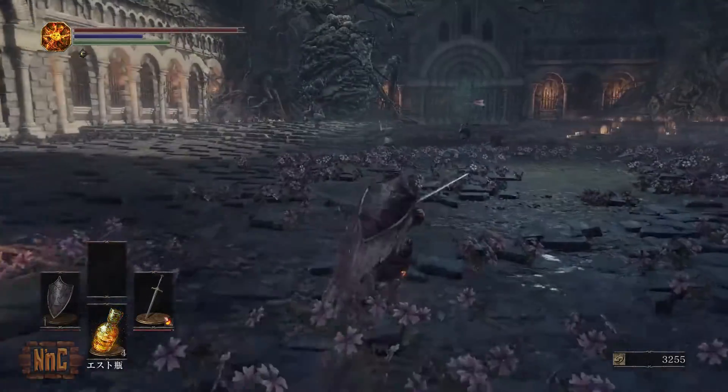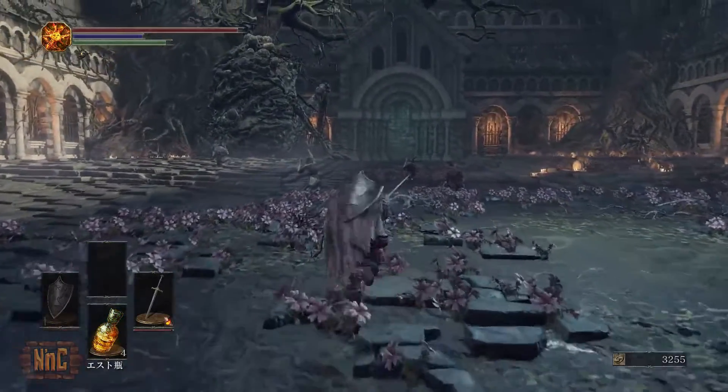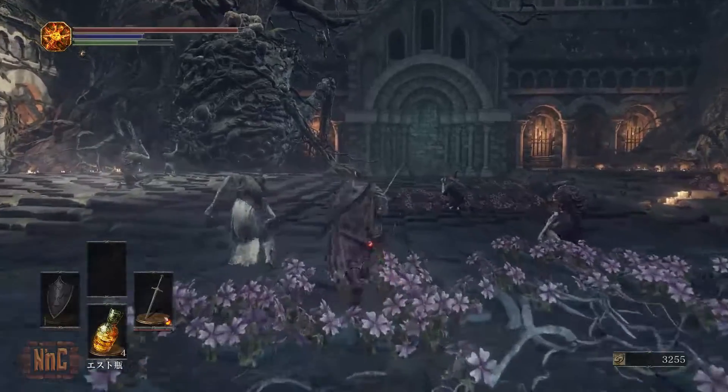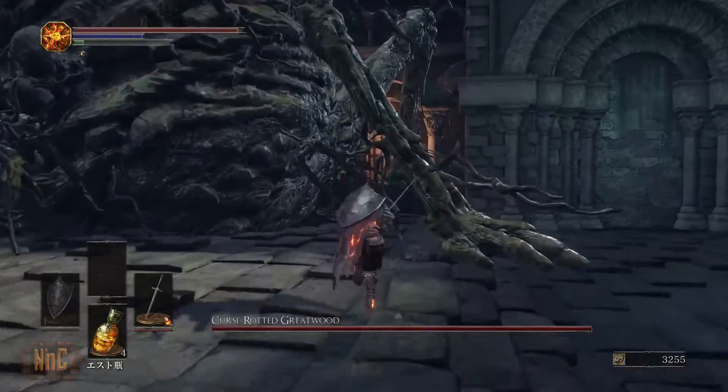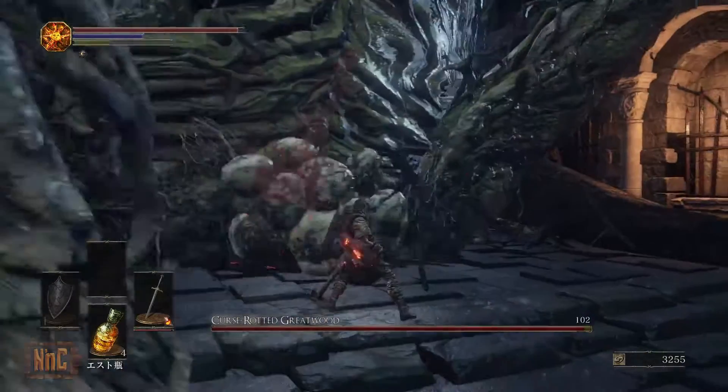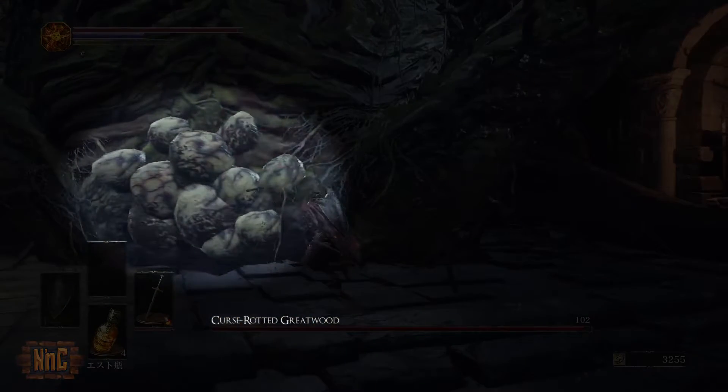Once inside, you're going to notice a bunch of people worshipping what appears to be a tree in the corner. Of course, as you may or may not know, this tree is the boss, the Curse-Rotted Greatwood. What you're going to want to do here is just rush up to him and hit these egg sacs, which are in his crotch area — it's kind of awkward — but you need to attack these in order to push the phase on.